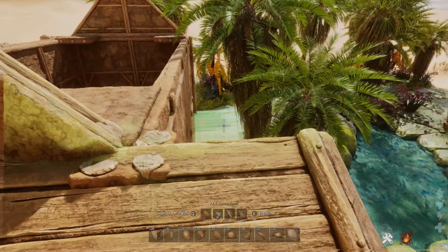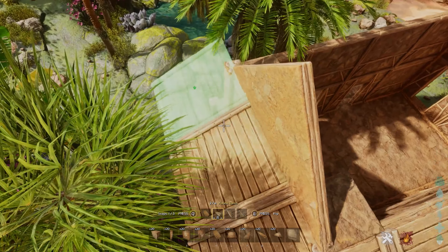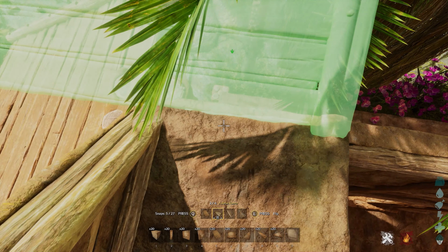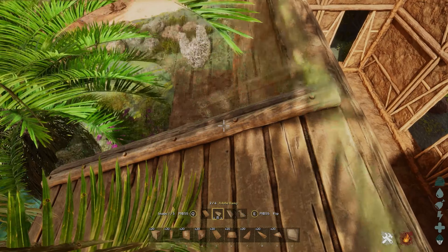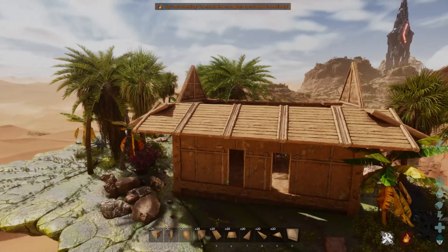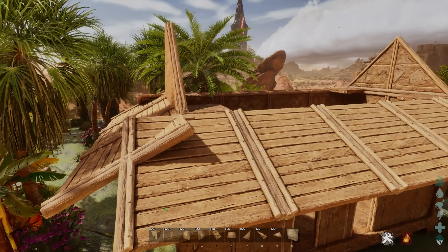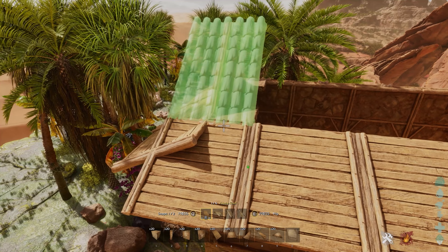Then we can continue like this and do the same on the other side, continuing the ramps along the outside. Again I would suggest standing on top of it until you find the right snap point, then you can just continue them along the edge and connect them — it should all line up. Unfortunately we still don't have any corner pieces for ramps, so we have this little overlap going on, which is also the main reason why this design isn't possible in official.